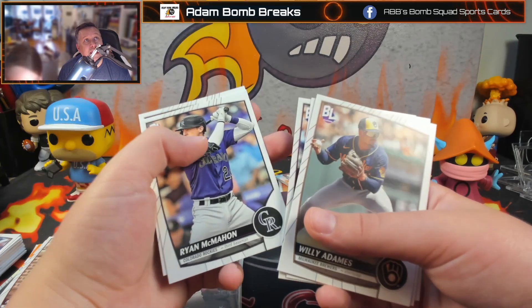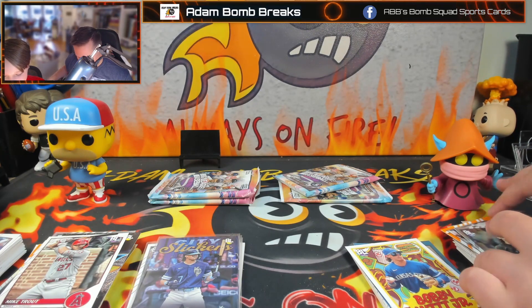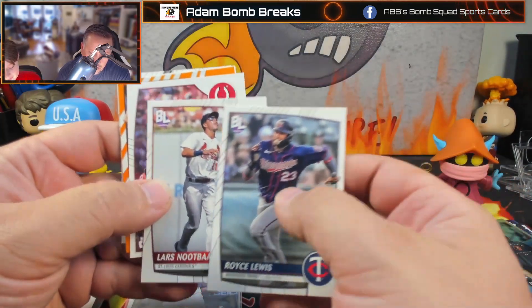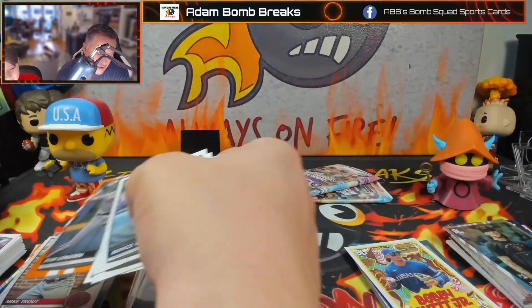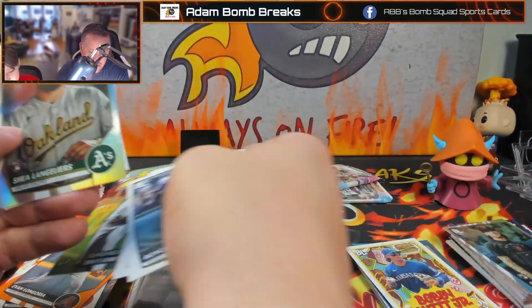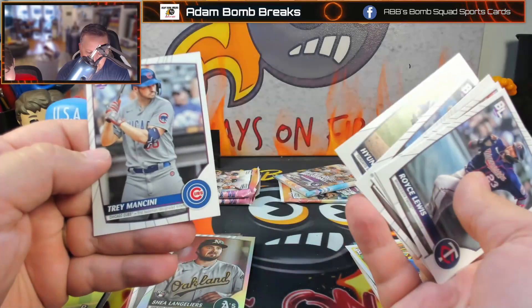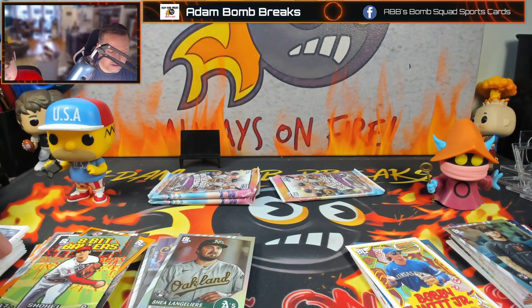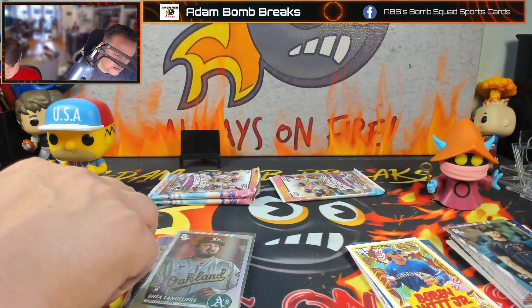Ryan McMahon and Ryan Noda. Let's go. Newsbar. Royce Lewis. Graham Ashcraft. Evan Longoria. 8-Bit Ballers of Ohtani. Oh yeah — we got the front end of the set. That would be a fun set.